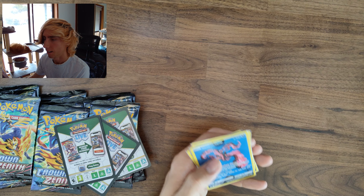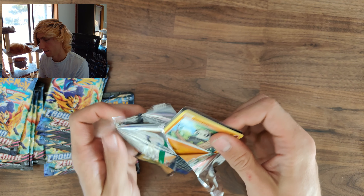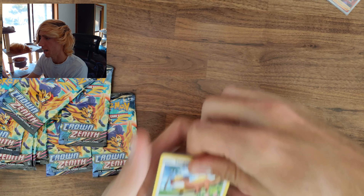Let's get into the packs. First pack — I've already been flexed on, my friend pulled the Dialga gold from his set of tins. I'd love to pull the Power Gear. Starting off strong though — a Raihan Galarian Gallery, a Snorlax regular rare. One hit in one pack, good start. I'd also really like the Hisuian Zoroark Galarian Gallery card — one of the better artworks in the set.